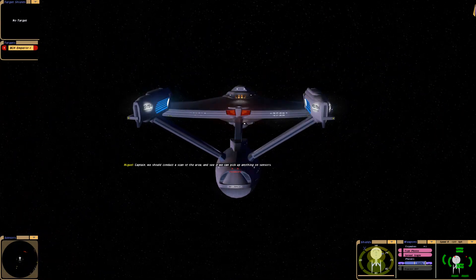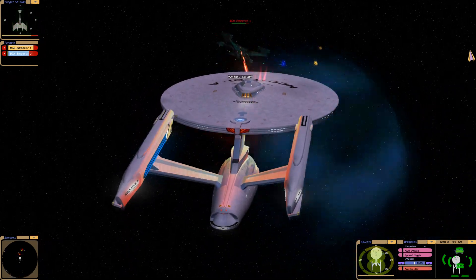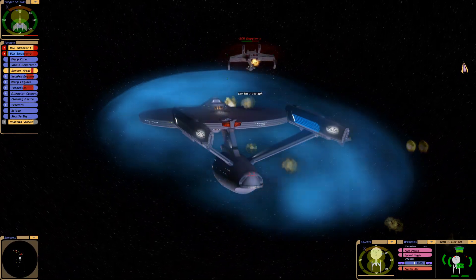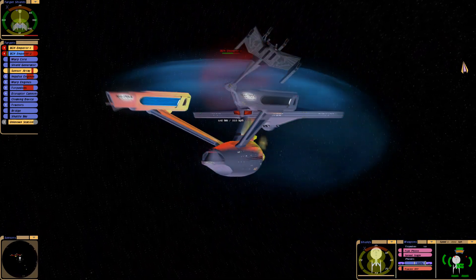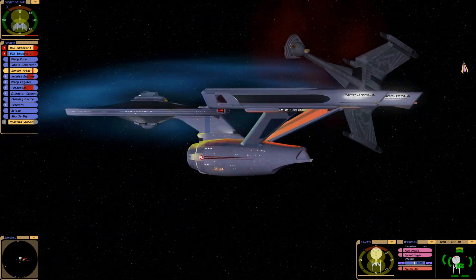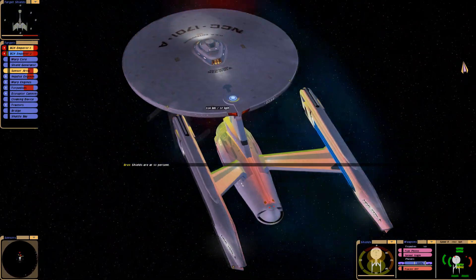Captain, we should conduct a scan of the area and see if we can pick up anything on sensors. Initiating scan. Their forward shields are at 75 percent. Shields are at 50 percent.